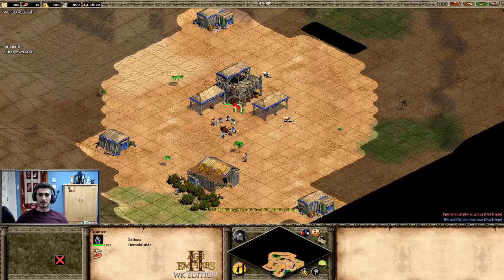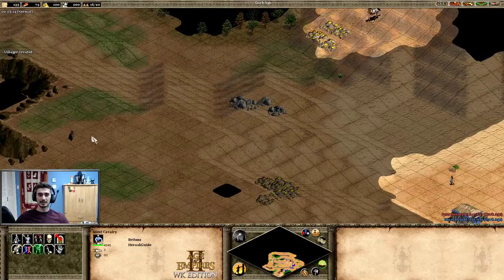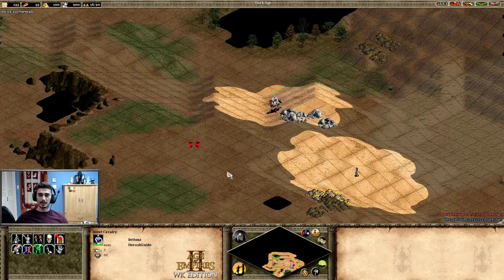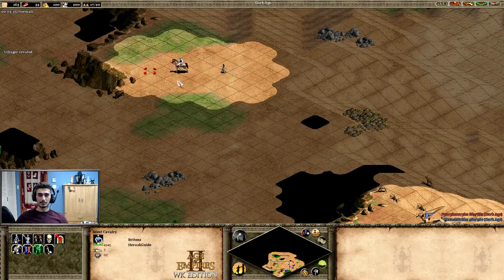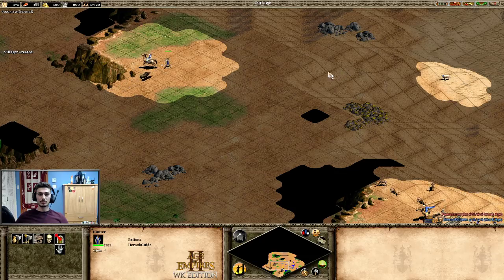My next boar is really far. I'm going to use my scout to block it. If you're not comfortable with this, feel free to get loom instead — I'd rather you get loom than lose villagers. But for those who can micromanage a little, feel free to block the boar with the scout like I'm doing here.